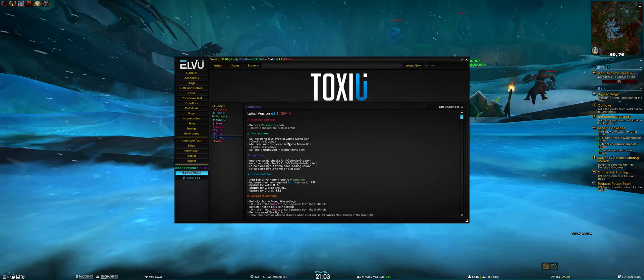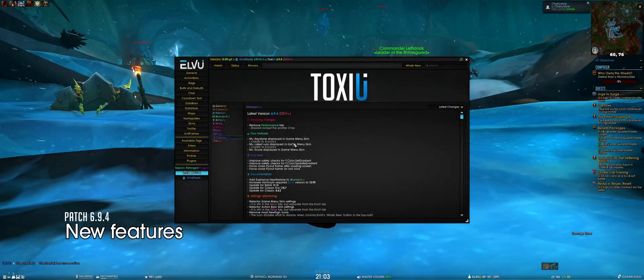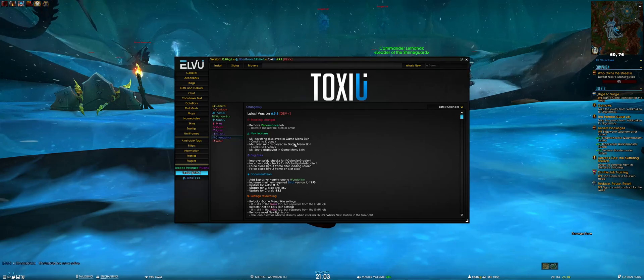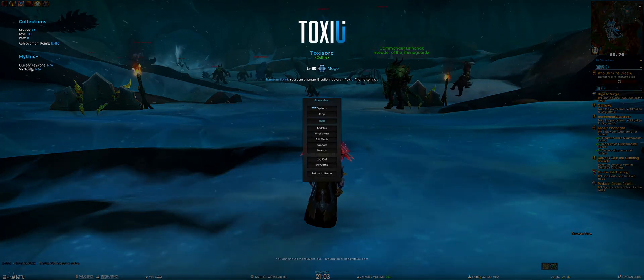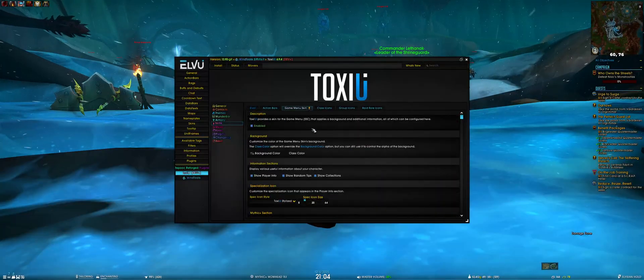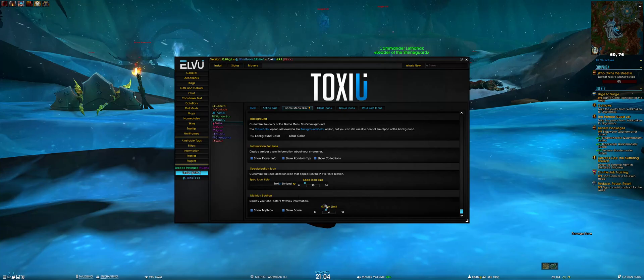Just another casual loss for Blizzard — good job guys. Moving on to new features: we have added some Mythic+ information to be displayed in the game menu skin. Credits go to Cryonics for the initial code — thank you very much. You can see that information in the game menu skin; in the top left corner you'll see the current keystone, your Mythic+ score, and also your latest runs. That is customizable in ToxiUI skins > game menu skin, and here you have the Mythic+ section where you can choose to display or configure the information shown.